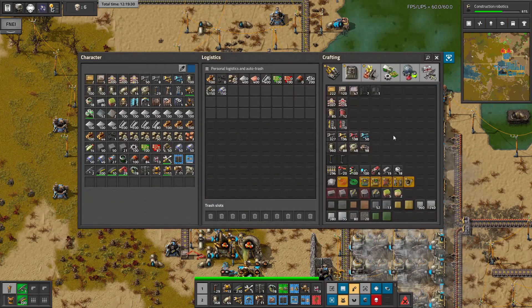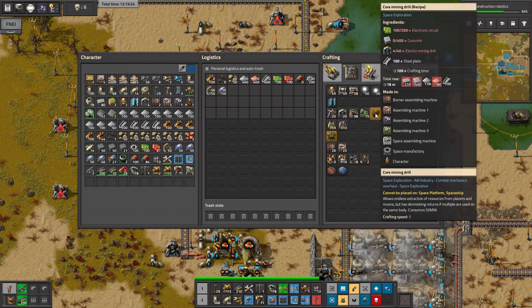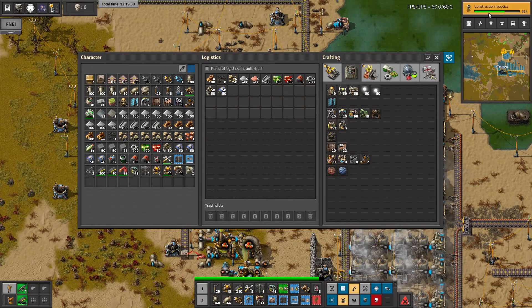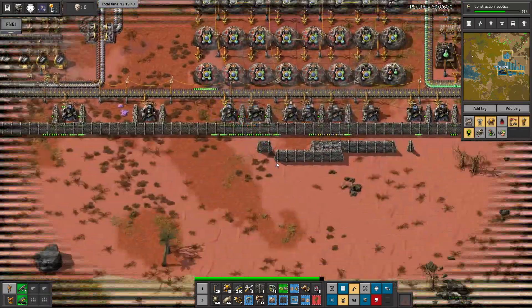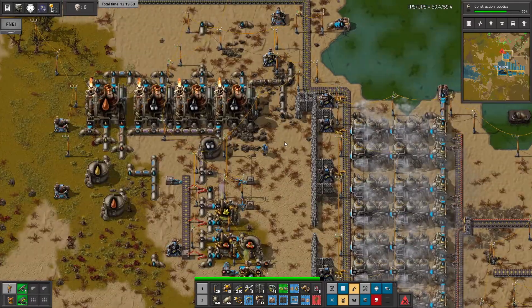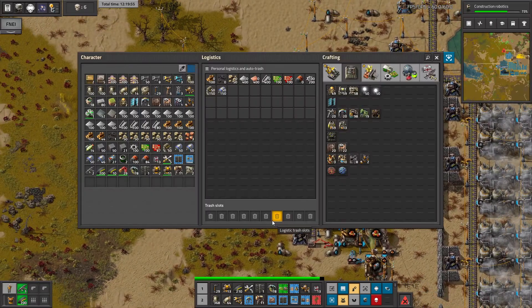Hello guys, in today's episode we will craft some deep core mining drills, maybe a pulverizer, and as you can see we're also making the construction robots. We'll also make our robots - I don't know if it's enough science packs, I think no - so we'll also finish this research.